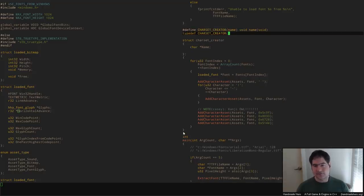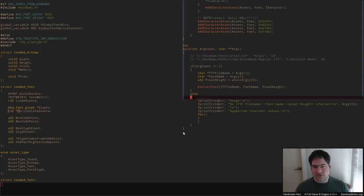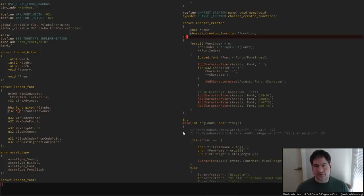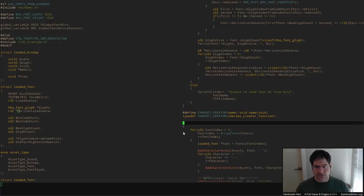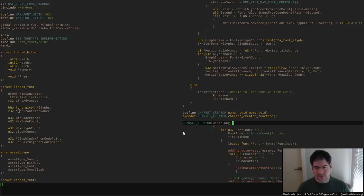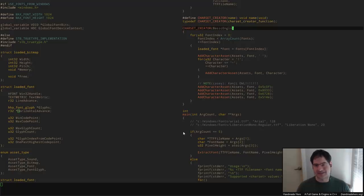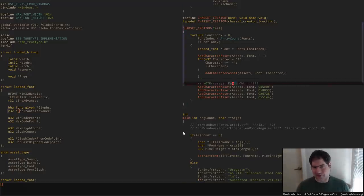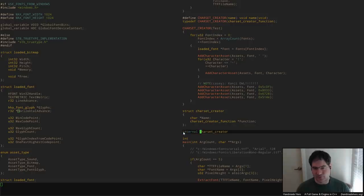We can have a charset_creator here — a global array called all_charsets — where each entry is a name and a pointer to the creator function. This one can just be called 'test' because it's got the kanji owl in there and other stuff, so we're not even pretending it's a real character set. Then we can loop over these and print out what they actually were in the usage output.